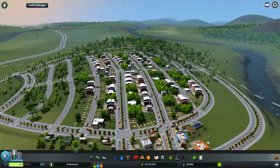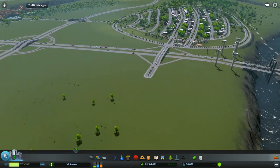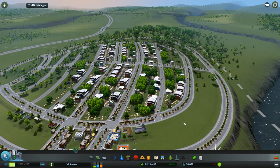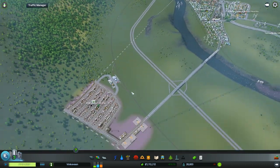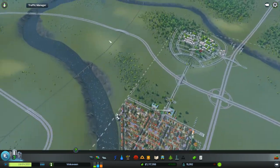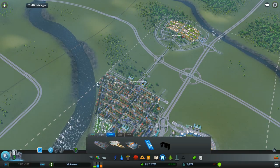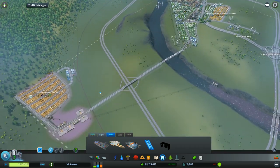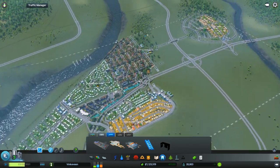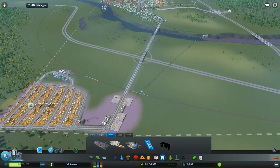I'll also need a train station up here because this is also a lumber or forestry industry area. I can't connect there because I don't have that unlocked, so I might have to bring it from here since I can't put a rail out of city limits. Maybe I'll do a tunnel — a rail tunnel. Let's find out.